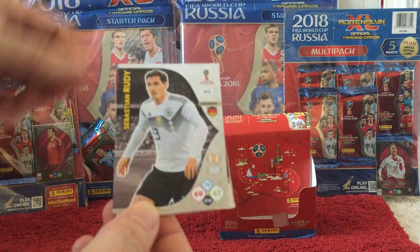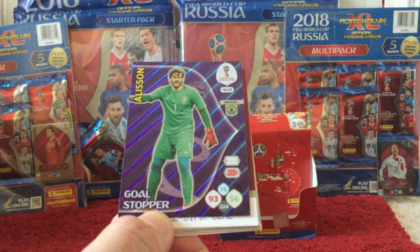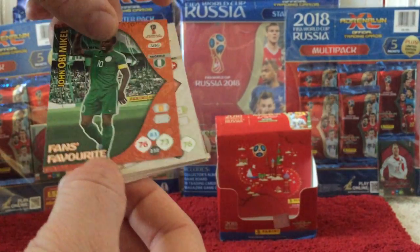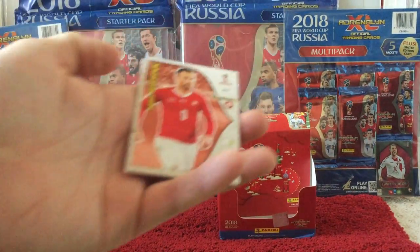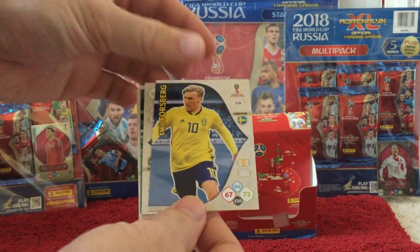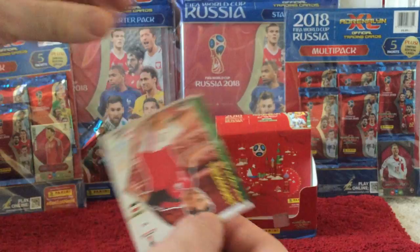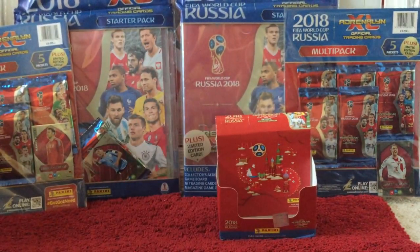And we have Rudy, and then we have a Goal Stopper card for Alisson for Brazil — a pretty cool looking card, and pretty certain we need that as well, which is nice. Then we have an Obi Mikel Fans Favourite. And then we have Seferovic, Forsberg, Giuliano, Sais, Threzigui, and Ezra Tlaahi.